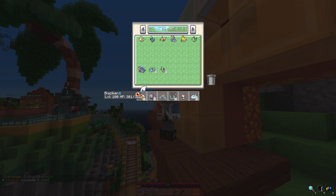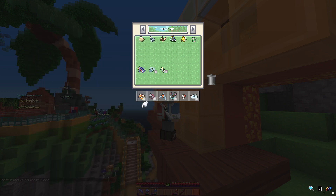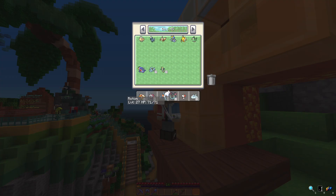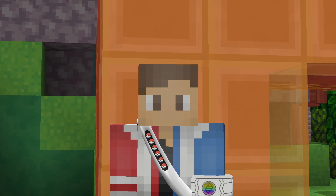The plan right now is to have this team right here and I think it will actually work pretty well. Obviously it's not battle tested or anything like that so changes might still happen, but for now I think this squad should do the trick. One way to find out right? To start the episode we are going to be training up the Rotom and Amoongus — Foongus to Amoongus.